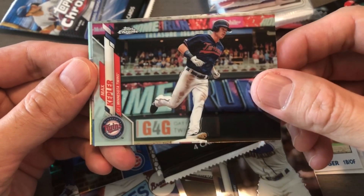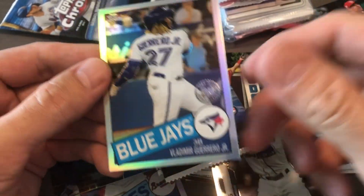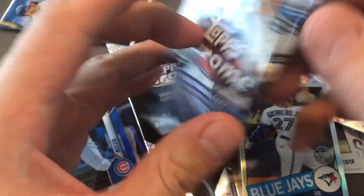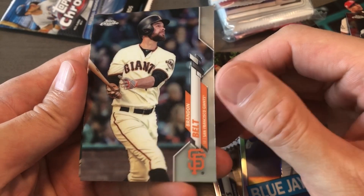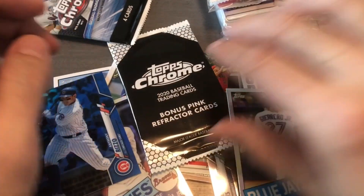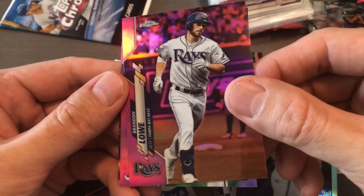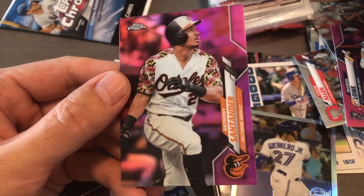Kepler — this guy was a stud last year, been a stud overall, I don't know if he's still with the Twins. Belly, Osmer, and a Vlad Jr. All right, Brandon Belt, Gonsolin, Logan Allen, and young Mancara. Brandon Lao — Mr. Inconsistent. Soroka and Sandoval.